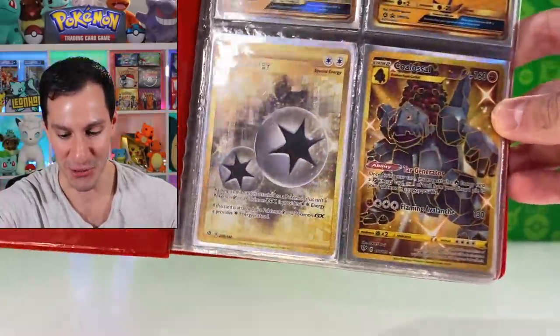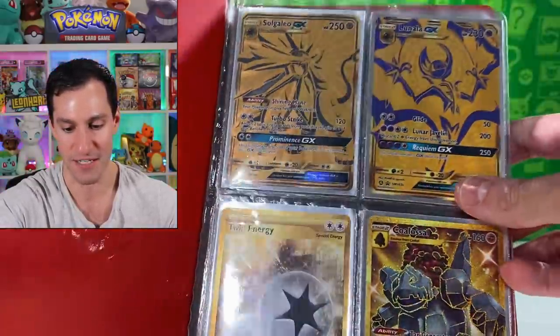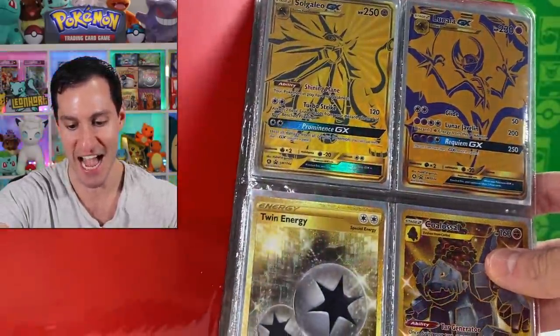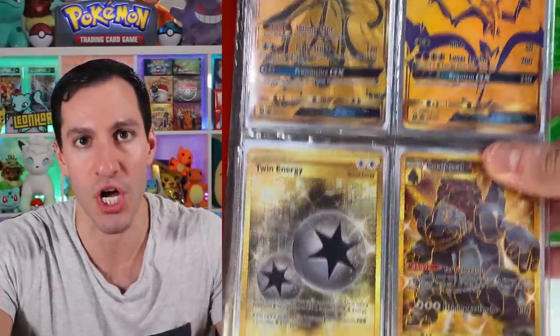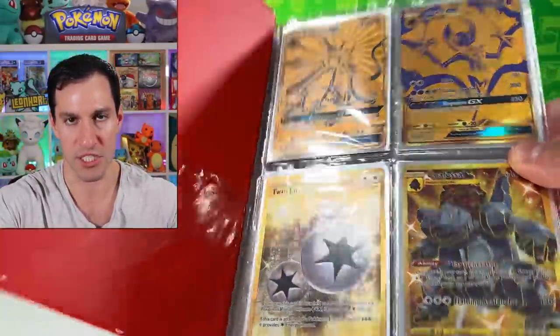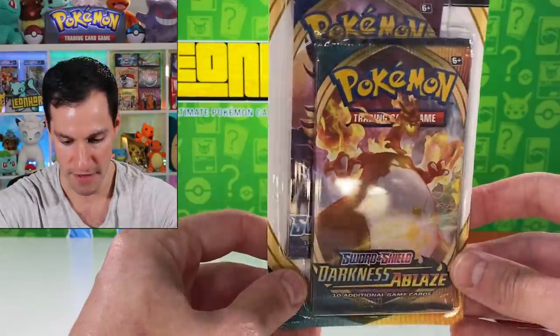We've got the colossal gold card that I pulled — a secret rare Twin Energy — and of course some more golden cards: Lunala and a Solgaleo GX. If you want to enter for this page, simply comment the word 'gold' for your chance to get all four of those cards, but stay put — more to come.